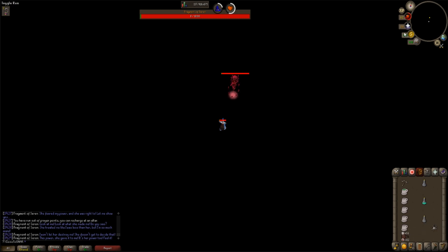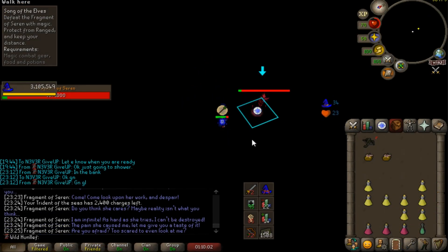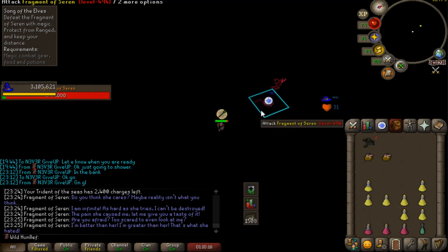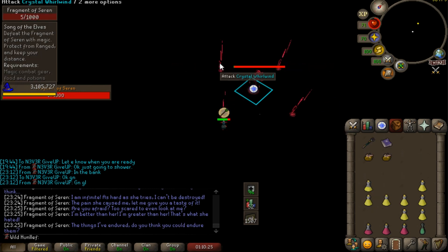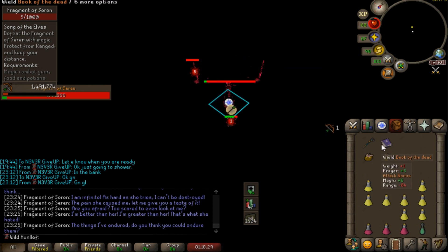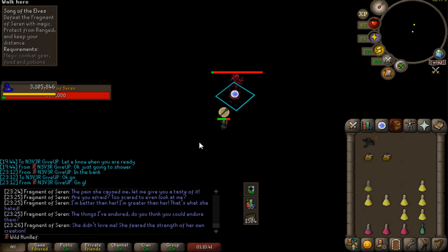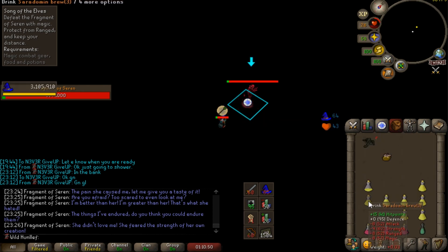For those of you using a trident or another empowered staff, remember that unlike spells, empowered staffs have a max hit based on your magic level. Saradomin brews lower your stats, and therefore reduce the damage you deal to Fragment of Saren. Only brew after the third special, then again after the damage from the fourth special. Remember, her fourth special does not stun you, it just prevents movement. Don't forget to attack her while you are brewing - this will ensure that you are doing maximum damage throughout the fight.